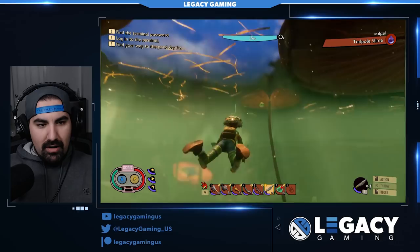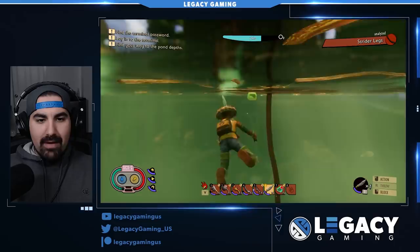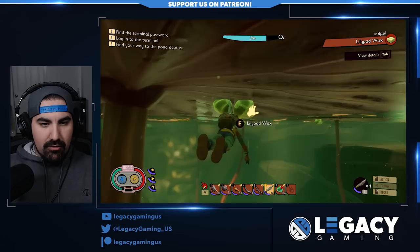I kept the background blur on so the immersion stays intact. We're depleting oxygen pretty quick — we've only got about a 35-second window. One thing I want to point out right away is that the lily pad wax used to be on top; it is now below and it looks like we can just collect it. So it doesn't look like we actually need to hit the lily pads anymore to gain the lily pad wax.